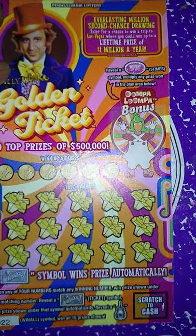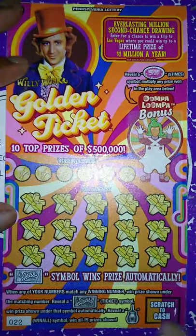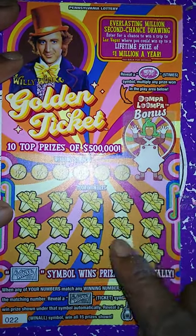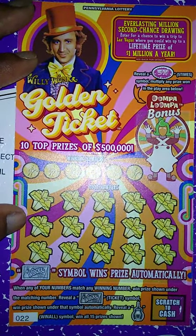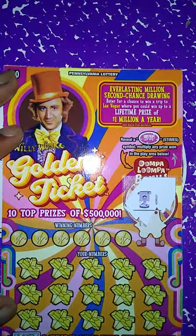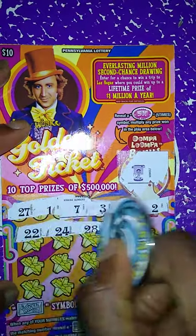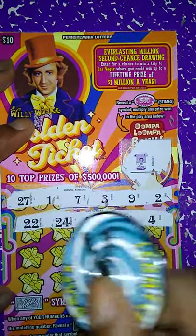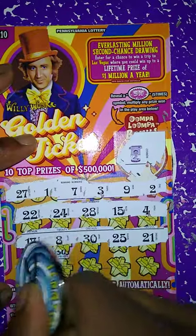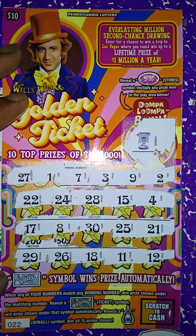Next ticket up is the Willy Wonka ticket. Match my number to the win number, win prize shown. Get the Wonka ticket symbol, win the prize automatically. Get the shaft elevator symbol, win all 15 prizes. We got the OOPA LOPA bonus — get a five times, multiply the prize five times. Nope, no bonus. Winning numbers: 27, 1, 7, 3, 9, 2. My numbers are 22, 24, 28, 15, 4, 17, 8, 30, 25, 21, 29, 26, 18, 11, and 12. So this ticket is a loser.